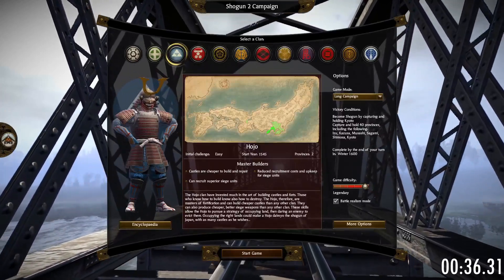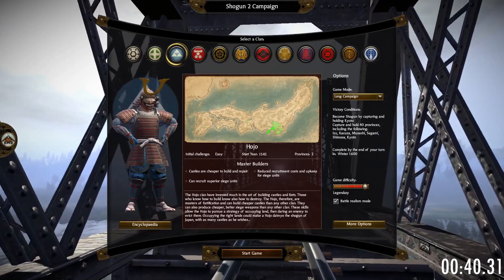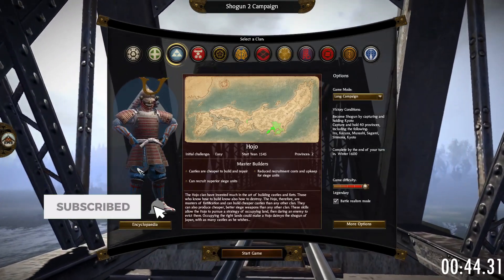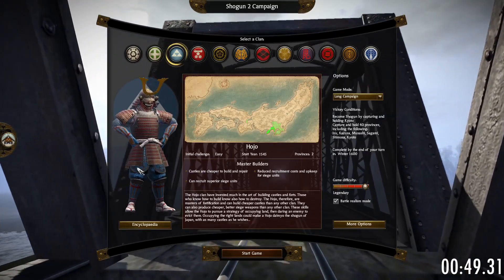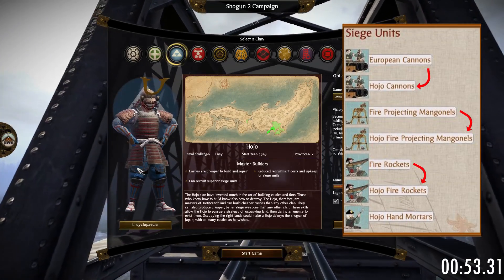The Hojo, like all playable clans, have a few unique bonuses and units. They pay less koku to upgrade and repair their castles. While it will certainly save you a bit of money here and there, you should generally avoid upgrading castles in the first place except in recruitment provinces. Furthermore, the Hojo have slightly better siege units, which are also slightly cheaper to recruit and to maintain.